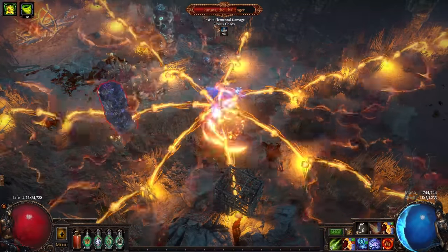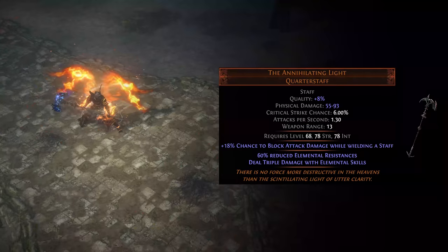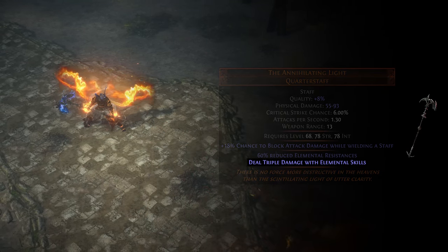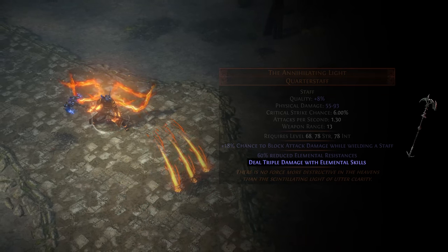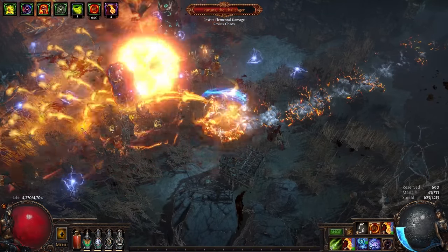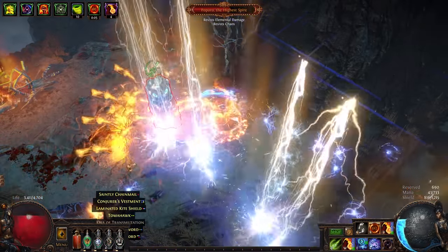So whenever we encounter a tough enemy, we'll reach into our gene pockets and pull out our handy-dandy Annihilating Light. This staff deals triple damage with elemental skills and lets us use a separate set of gems for focused boss killing. With this weapon swapping strategy, we can lay waste to bosses and wipe entire screens with relative ease, if you don't mind pressing an extra button from time to time.